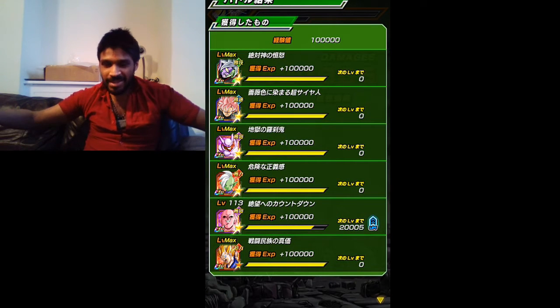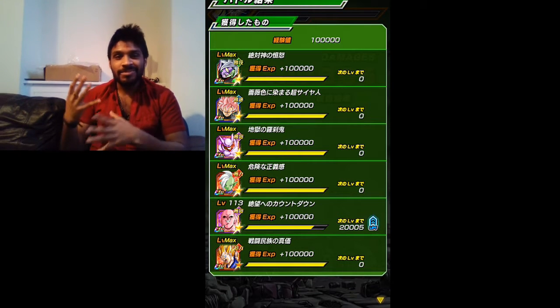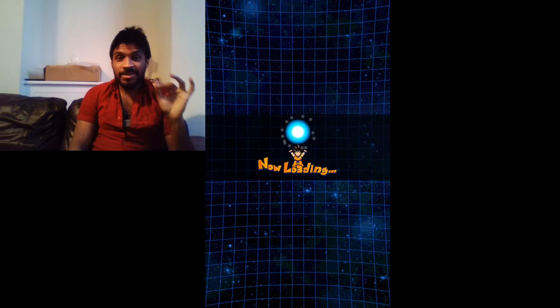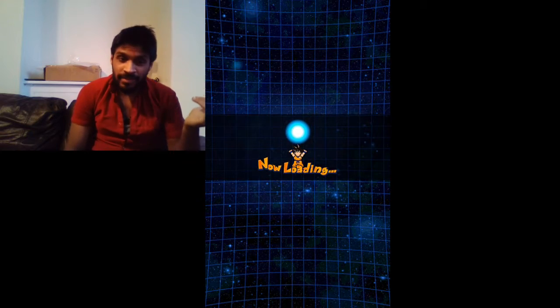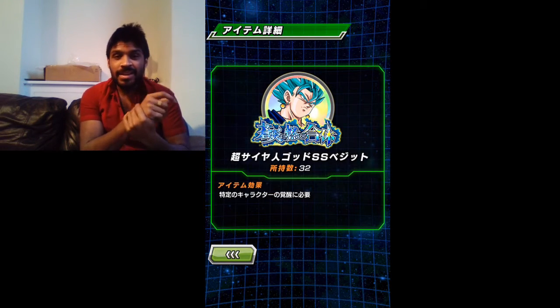Obviously I don't have Super Saiyan Blue Vegito - it would be nice to have him because I just love that card. The fact that he does multiple attacks and has a high chance of doing multiple attacks as a super as well - that's pretty damn insane. That's how I defeated Super Saiyan Blue Vegito. This was absolute annihilation at its finest. I'm just surprised that my Rose Black didn't do any double attacks. But yeah, that's how it's done - that's how you defeat Super Saiyan Blue Vegito.